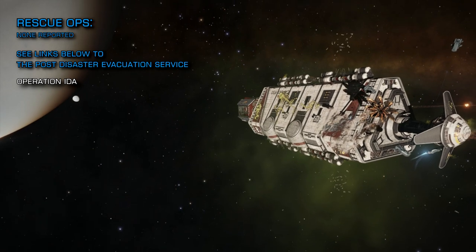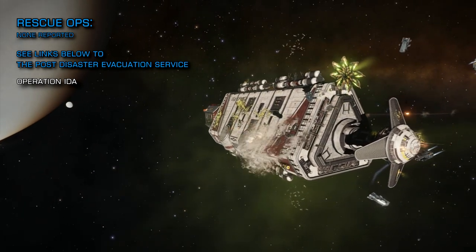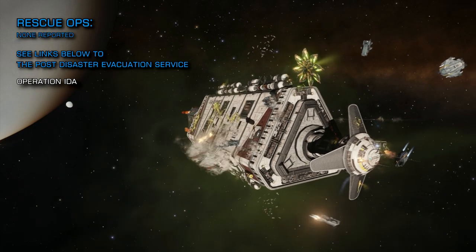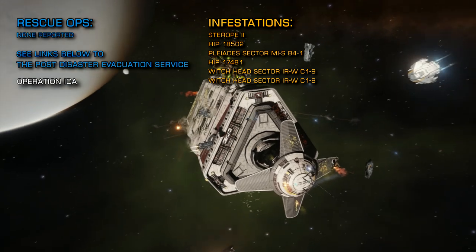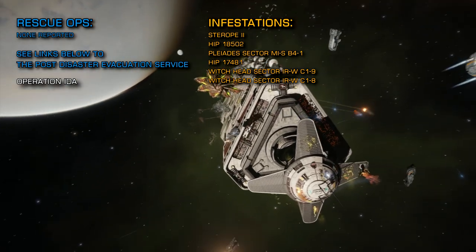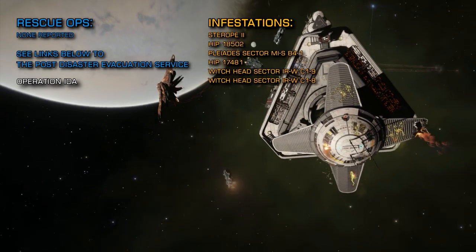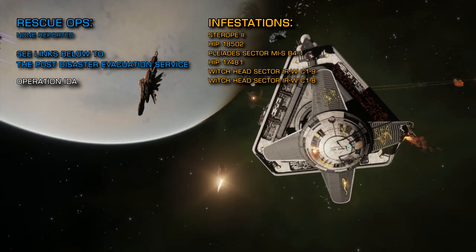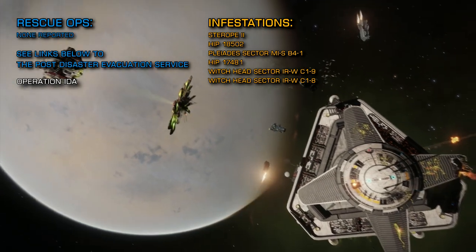The Eagle Eye Sensor Network is currently reporting that the following systems are infested with Thargoid Scouts: STROPE 2, HIP 18502, Pleiades Sector MIS B41, HIP 17481, Witch Head Sector IRW C19 and Witch Head Sector IRW C18.